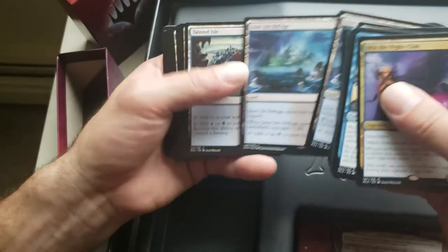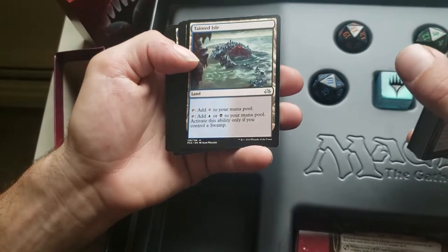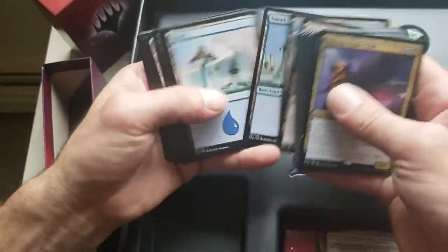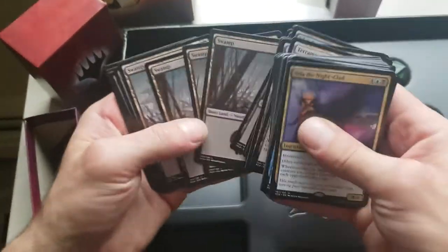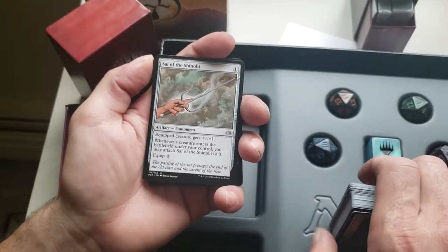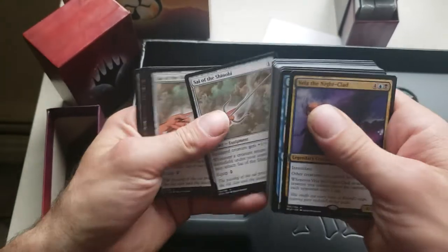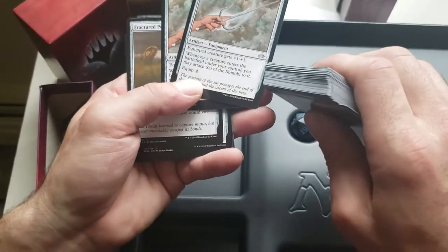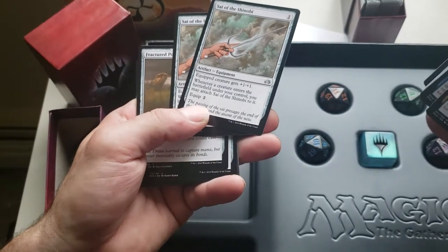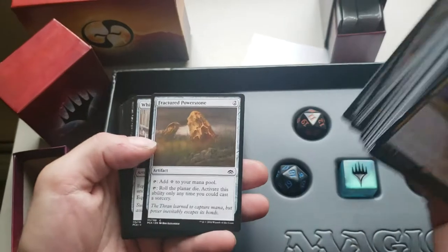A couple of double lands and a Tainted Isle — tap it for a waste, or tap for an island or swamp, but only if you control a swamp. Terramorphic Expanse and bunch of basic lands. Psy of the Shinobi equipment — equipped creature gets +1/+1, and whenever a creature enters the battlefield under your control, you may attach Psy of the Shinobi to it for free. If somebody didn't block one of your 1/1s and you had this on the battlefield, you swap your 1/1 out with a big Ninjutsu and put both on them, then he automatically hits with an additional two — that's fun. Another Fractured Power Stone.